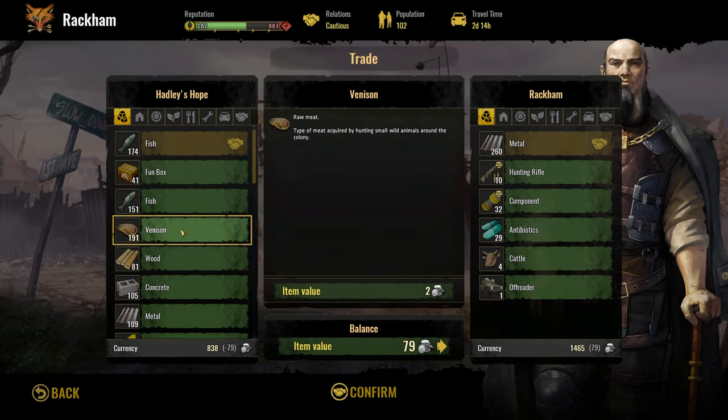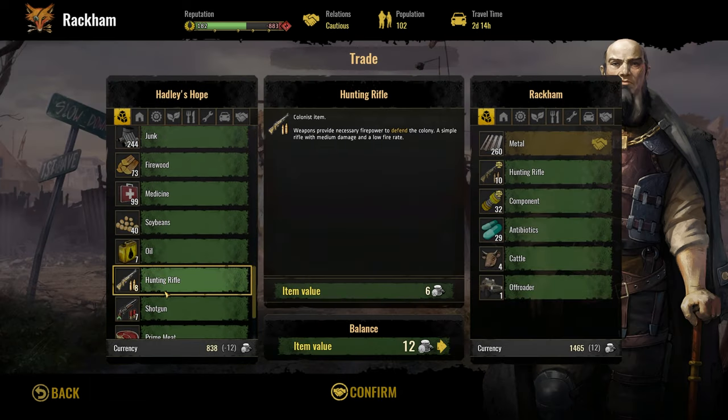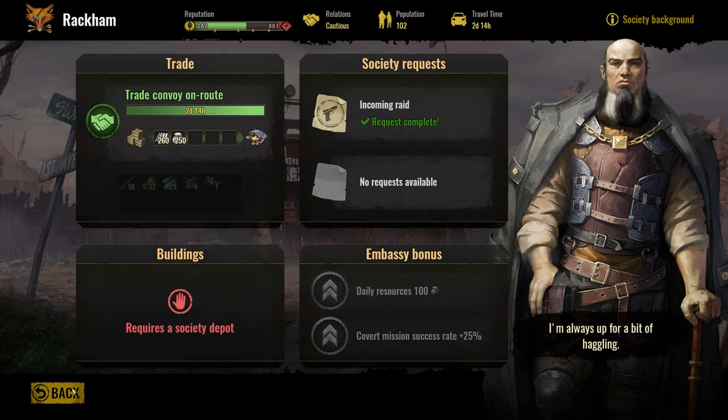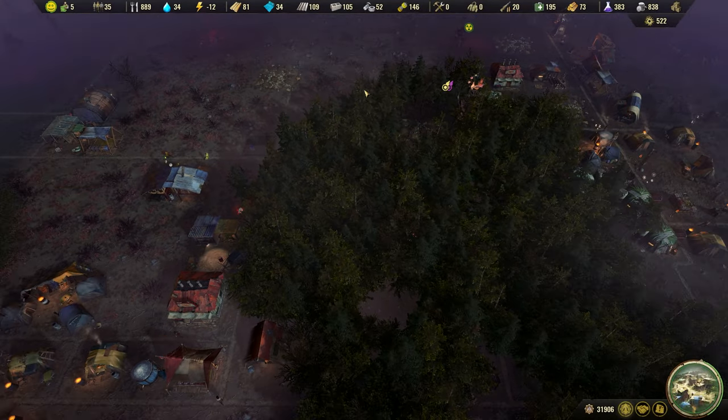Let's get rid of some fish. We got 150 left. And then I think we have some primates as well, so get rid of 117. We got 150 left there. That will give us plastic and metal. Let's head out to the world map.